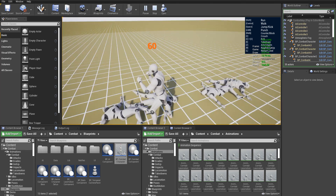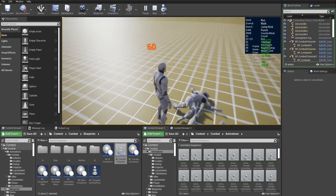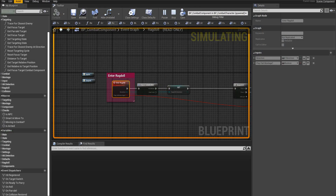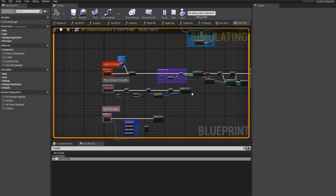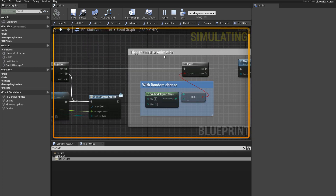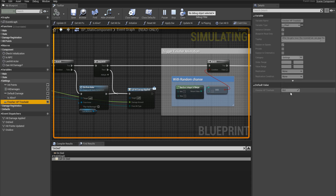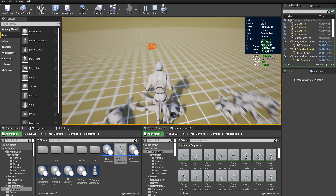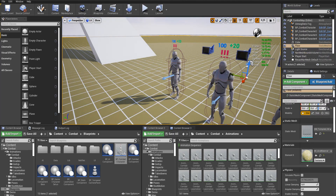That was a finisher. Finishers are triggered randomly from the stats — when you achieve some kind of hit point threshold, a finisher is triggered with some random chance. There is a setting called finisher hit point threshold that you can set inside your character, and after that threshold your hits can trigger finishers.